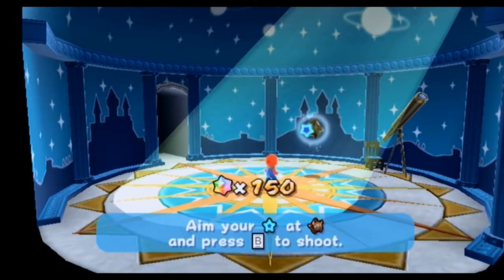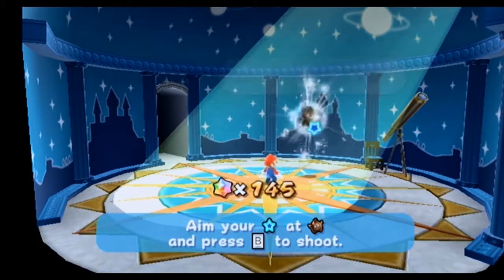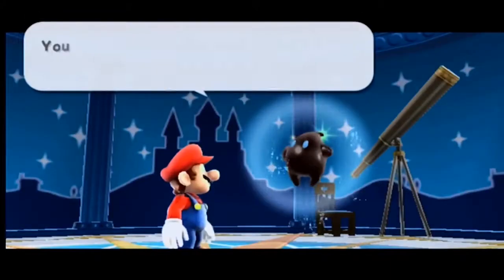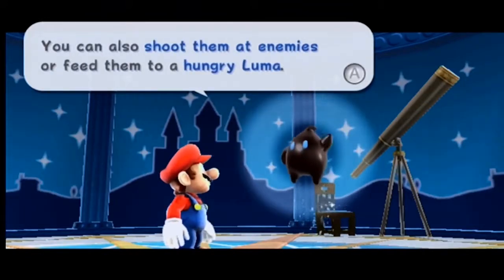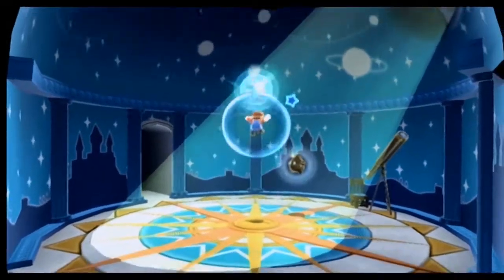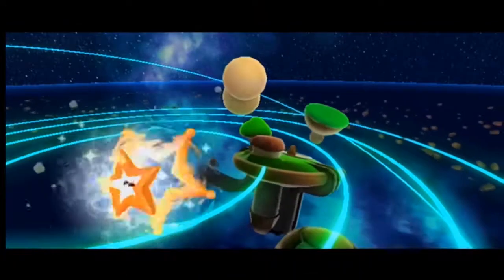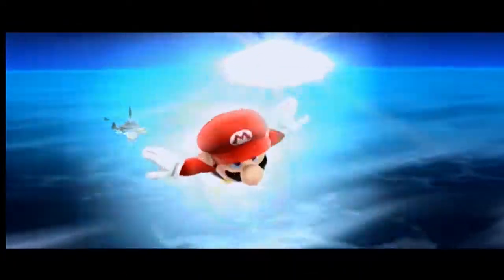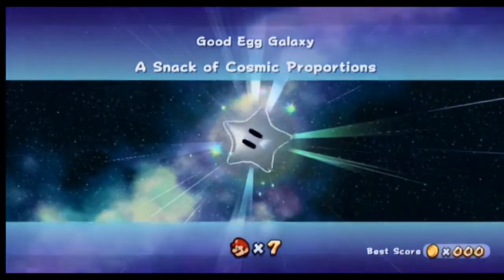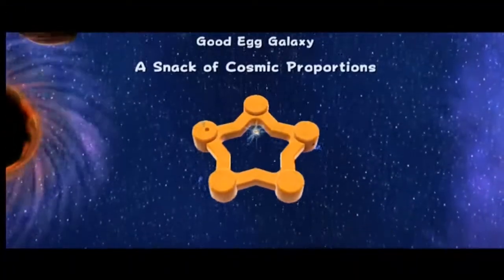In Sunshine there are areas which took you to little hub things that took you to the level, and then there were six things to do in that level. Once you'd done all six of the tasks, you were kind of done with that world, ending with a big boss fight. Galaxy is similar except they've shrunk them down a bit, so each galaxy has three levels.